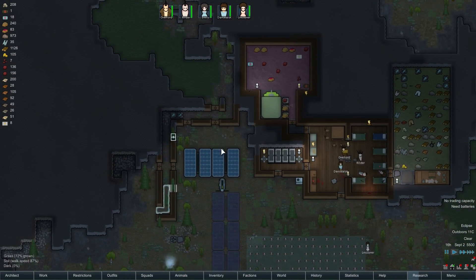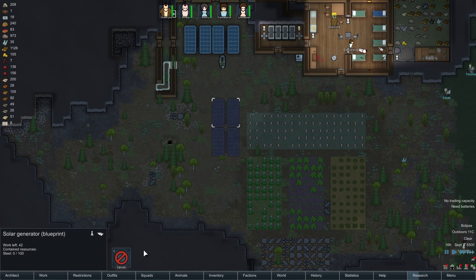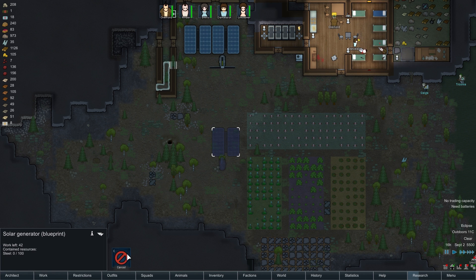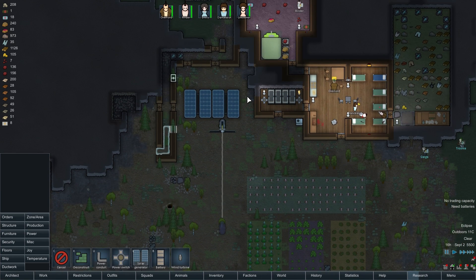Now there are a couple of ways you need to set all of this up. Unfortunately we are in an eclipse at the moment. It would make more sense to just build the second wind turbine now, then run cabling between the two, and replace that cabling with a solar generator in time.